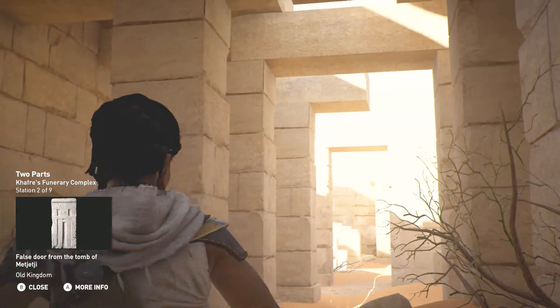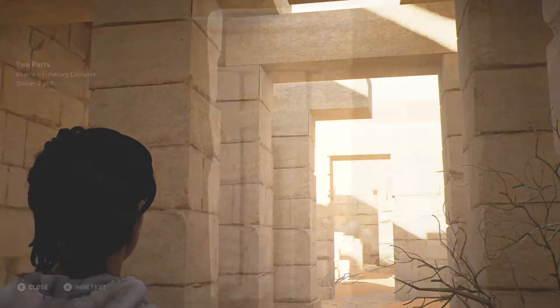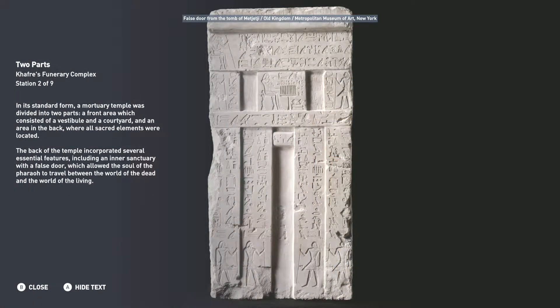In its standard form, a mortuary temple was divided into two parts: a front area, which consisted of a vestibule and a courtyard, and an area in the back where all sacred elements were located. The back of the temple incorporated several essential features, including an inner sanctuary with a false door, which allowed the soul of the pharaoh to travel between the world of the dead and the world of the living.